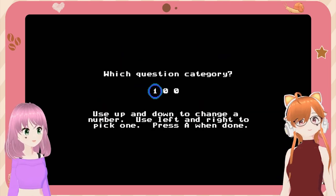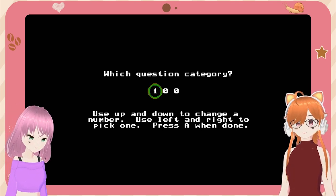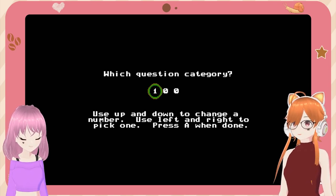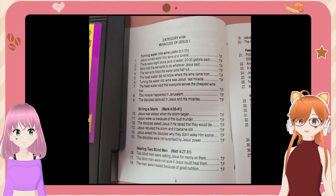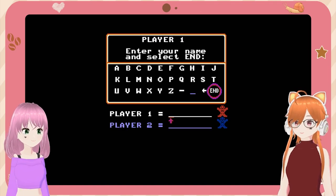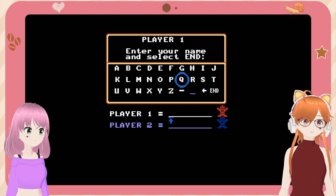So if I pull up the quiz booklet — question category — we have the Parable, the Life of Christ... let's do the Miracles of Jesus. That sounds easy enough. One-oh-four. You might want to remember the page. Yeah, put the book down.